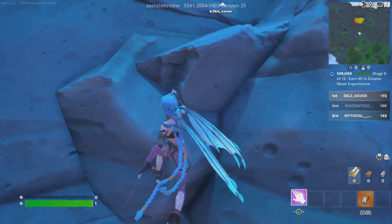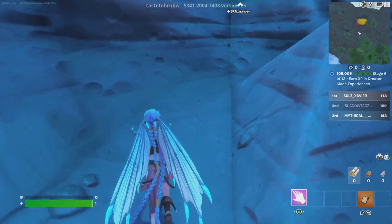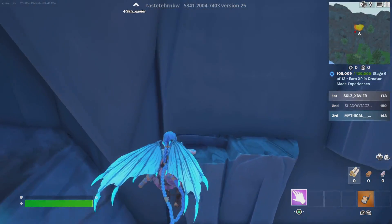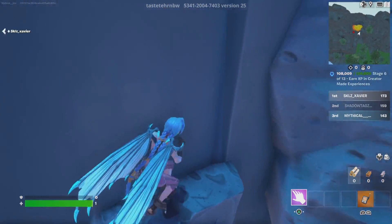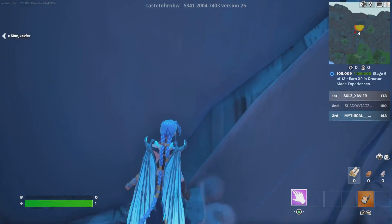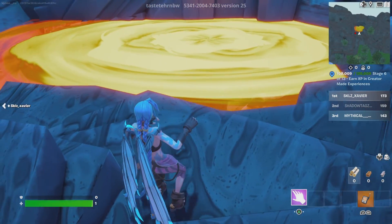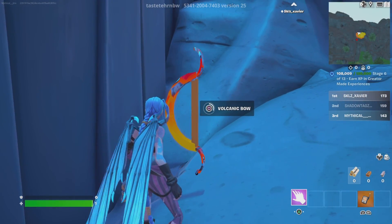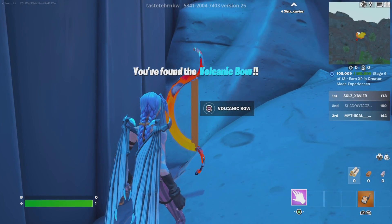Parkour here — nothing too difficult. You want to go up the mountain here. Lock this little pillar here. In the lava — once I get stopped vibrating — there it is: Volcanic Bow!